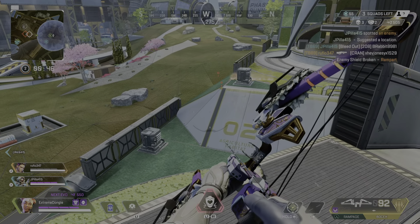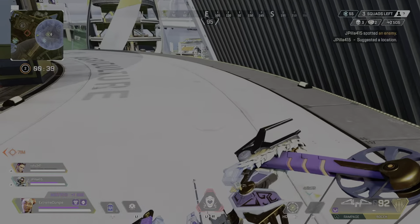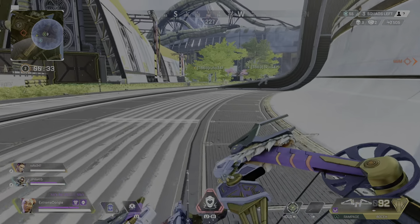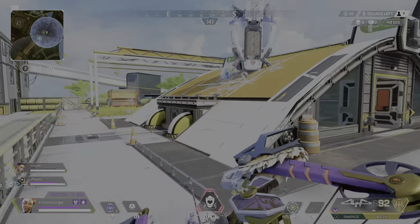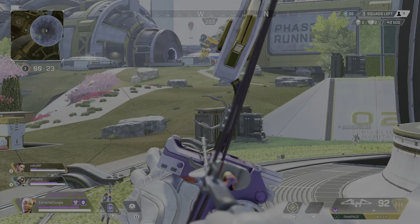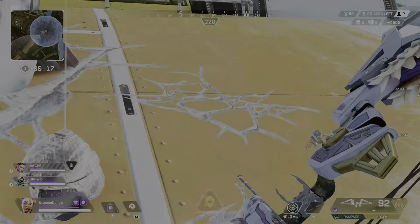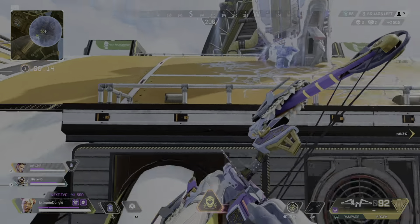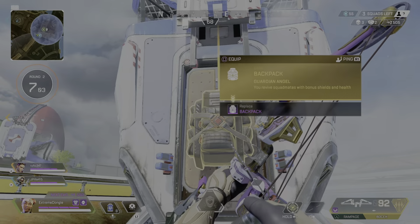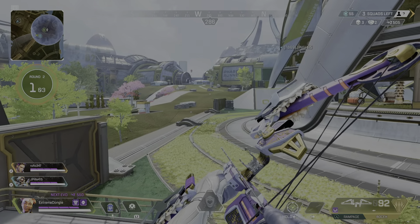We're doing great — only two enemy squads remain. Charging my shields. Come and get your birthday present. Recharging my shield. Who's ready to fly on a zip line? I am. Scanning for the next ring, check your mini-map.